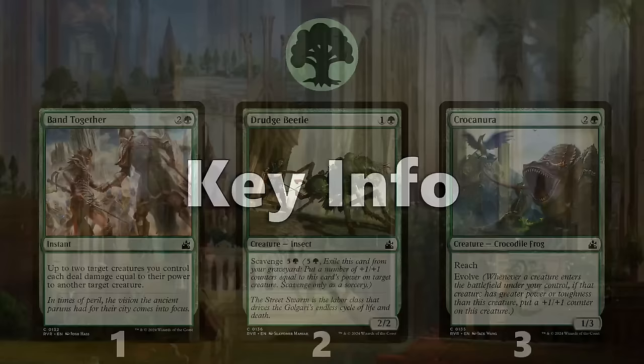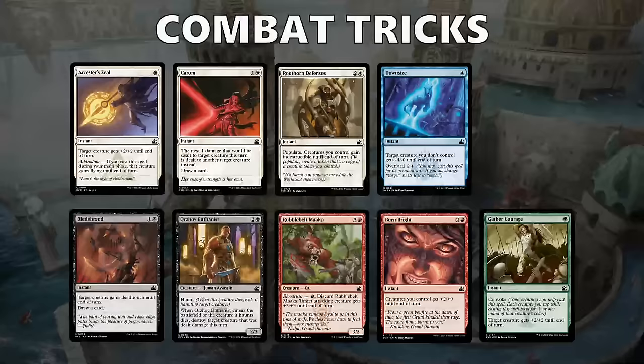Now that we've discussed the archetypes and the top commons, we'll wrap up this draft guide with some key info. First up, these are the common combat tricks in the set. It's good to be aware of them, so if your opponent makes a suspicious attack, you'll know the most likely cards they could have.